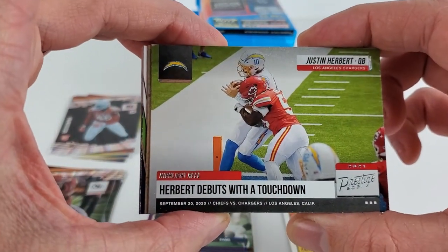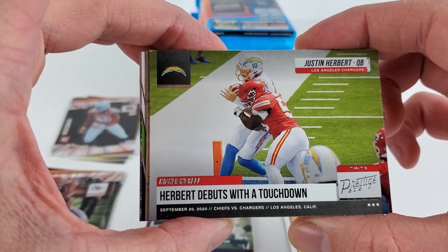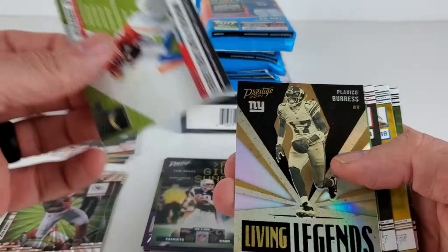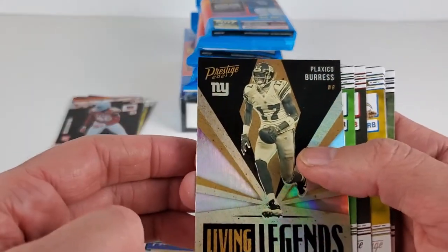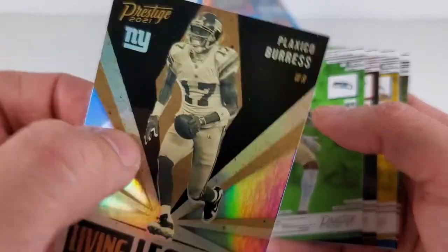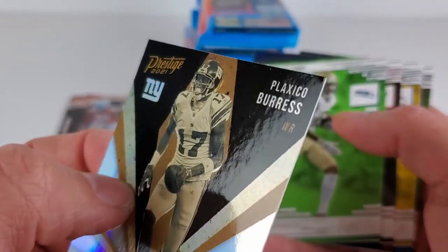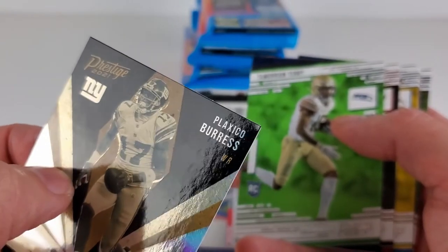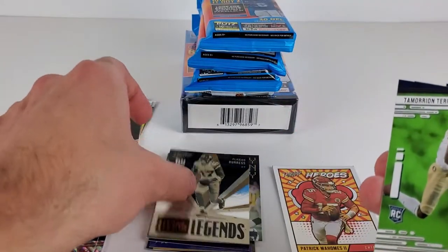A Herbert — they've used him with a touchdown, trying to run it in and get his shoulder snapped. Last year's insert — a Living Legends of Osi Umenyiora. Big time Giants fans there. And another corner ding — I don't know if the camera is going to be able to pick this up.